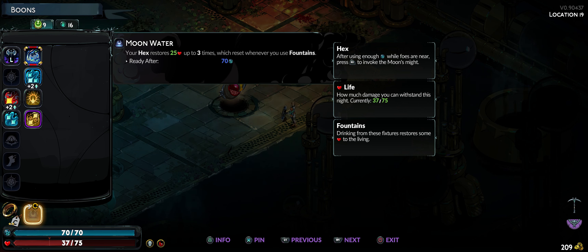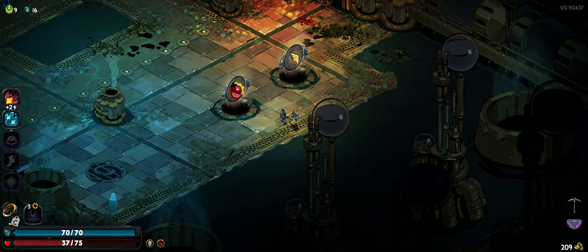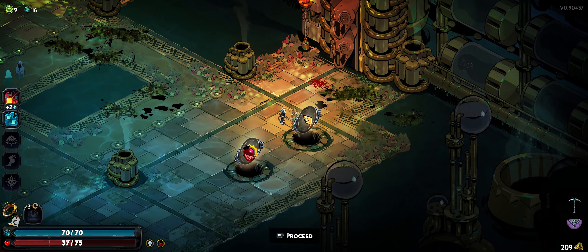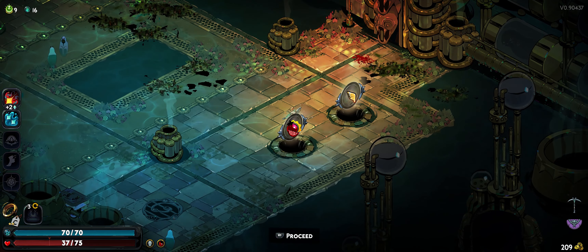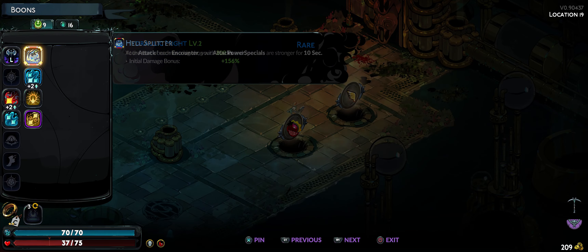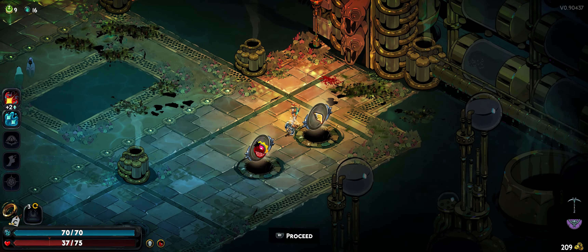Maybe it's because — it says 'after using enough mana while foes are near.' Maybe I'm wrong and it is three per run but I've got to use the mana when they're close enough. I'm confused on that — I need to maybe google the moon stuff. I feel like I've got a good setup and making those powers better is better than the Hermes option.